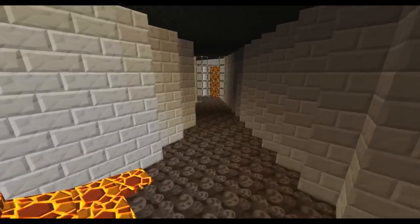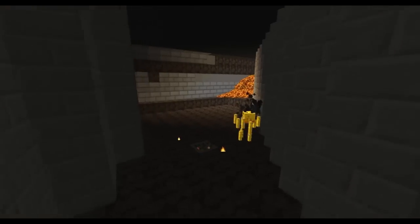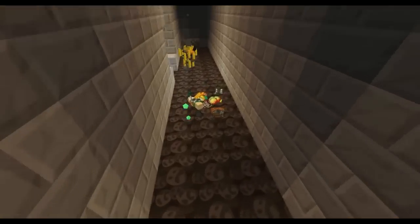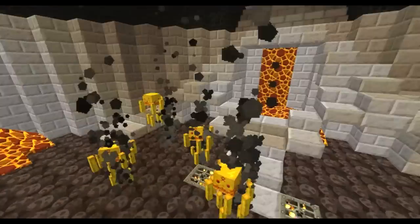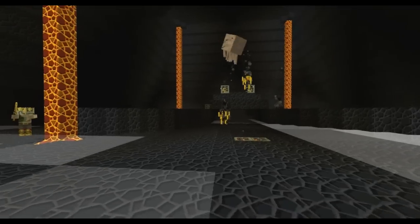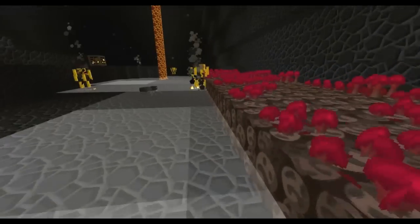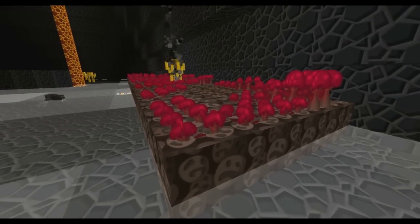The server is set on hard difficulty — mobs hit harder, players hit harder. You've got all the nether mobs inside this castle: blazes, fire slimes, pigmen. At the very top there's a ghast spawner — it's like walking on clouds up here. The regenerating mine is for nether warts, and wart placement is disabled everywhere else on the server. The only place you can get and grow warts is here at this regenerating mine.